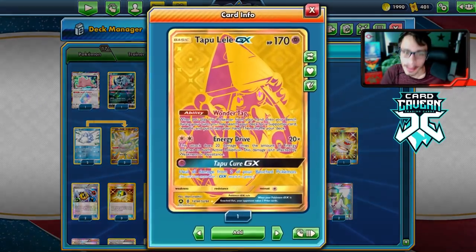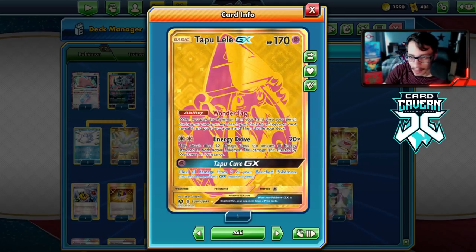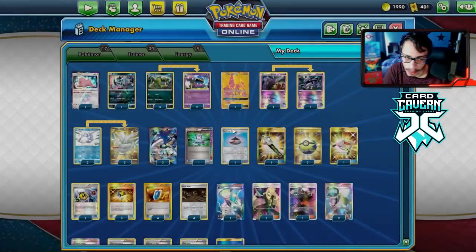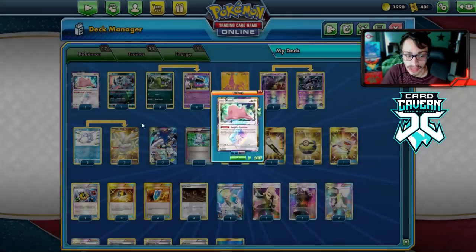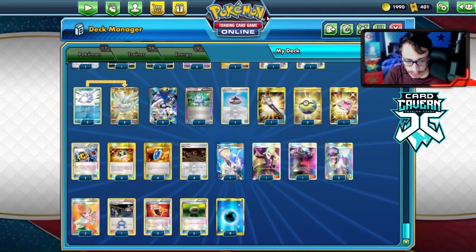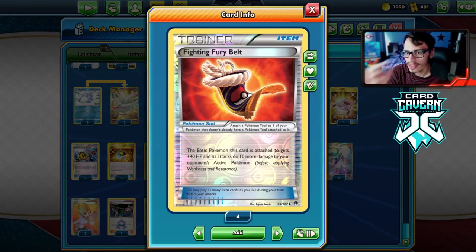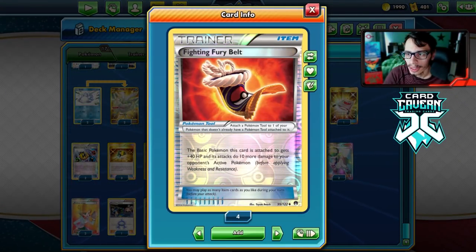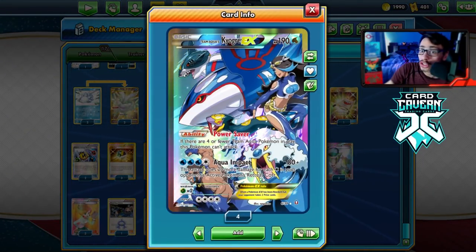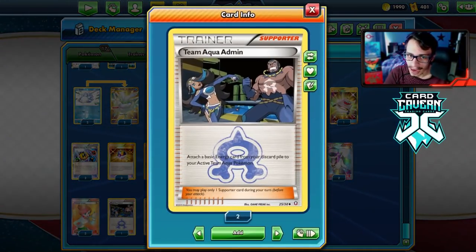I am playing Lele — I'm not going heavy on draw cards because we have the Muk in the deck and have to put it in play as soon as possible to attack. We can't really afford to play Dedenne and Crobat, so I'm just playing a Lele. We've got two Spirit Retrievals for the engine, nine Waters, three Float Stones — maybe add an extra Float Stone. We have two Fighting Fury Belts. The Fury Belt gives Kyogre 230 HP, which gives it a bit more bulk.